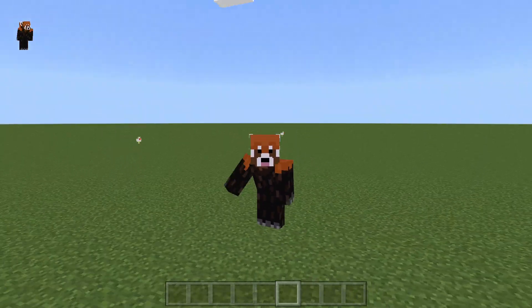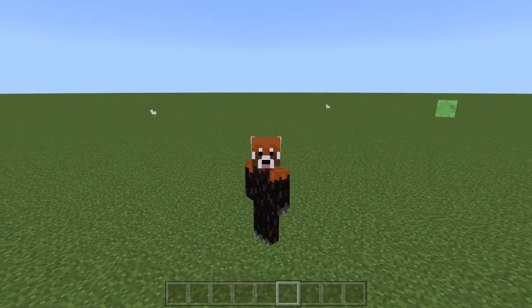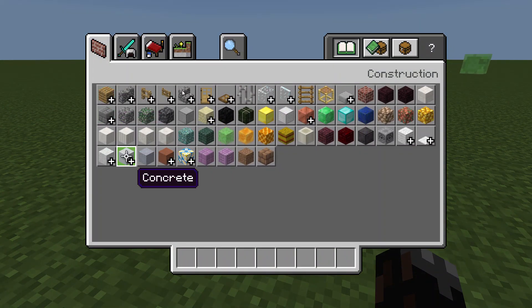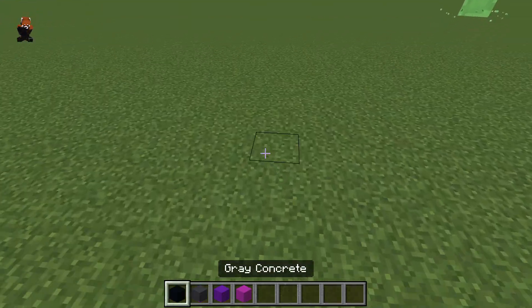Hello everybody and welcome back to Minecraft. Today I'm going to show you how to build an Enderman pixel art. You're going to need some black concrete, gray concrete, purple concrete, and magenta concrete.